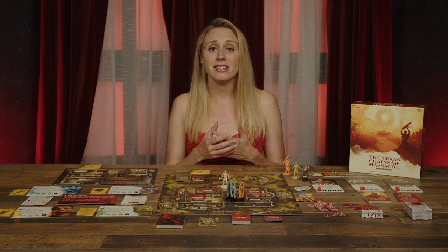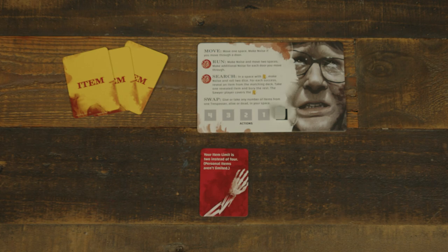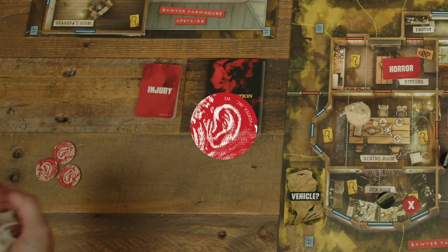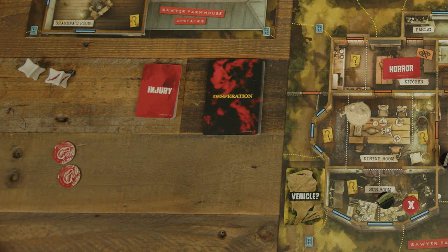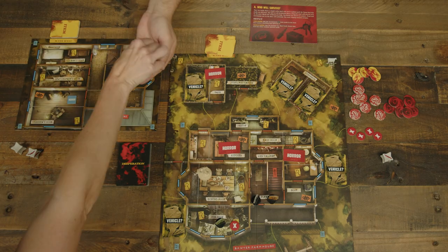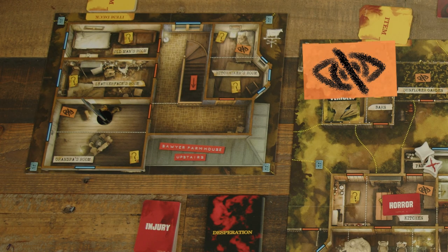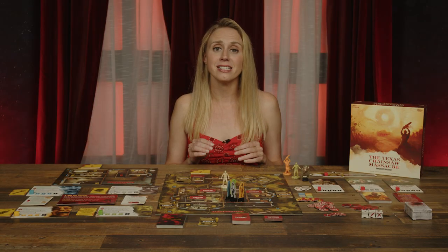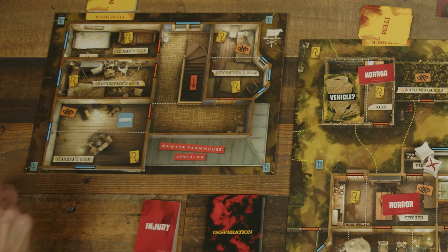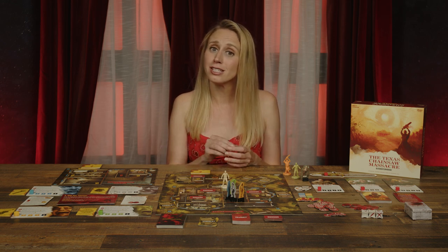Once the active trespasser has taken up to four actions, they move their cube to the zero space to show their turn is complete. If they have any noise tokens in front of them, they roll two dice and discard one token for each success. Any remaining tokens are flipped to their fear side, then given to the Sawyer player. Additionally, if the trespasser has ended their turn in a room with a hide symbol and there are no Sawyers in the room, the trespasser is considered hidden. Their mover is replaced with the hidden token. Hidden trespassers cannot be attacked or carried by the Sawyers. On their next turn, their mover returns to the space.